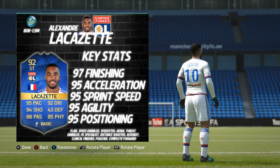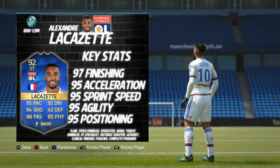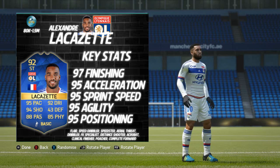He's got the following traits and specialties: Flair, Speed Dribbler, Speedster, Aerial Threat, Dribbler, Free Kick Specialist, Distance Shooter, Acrobat, Clinical Finisher, Poacher, and Complete Forward.